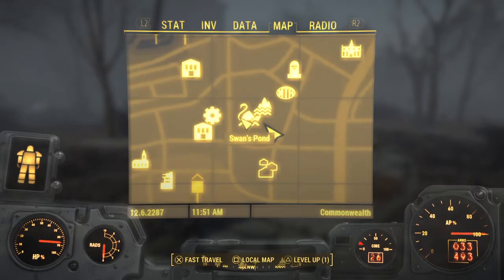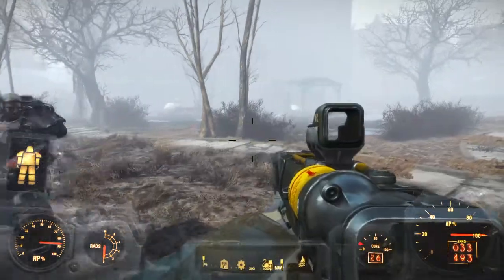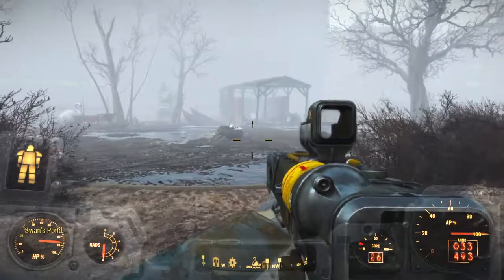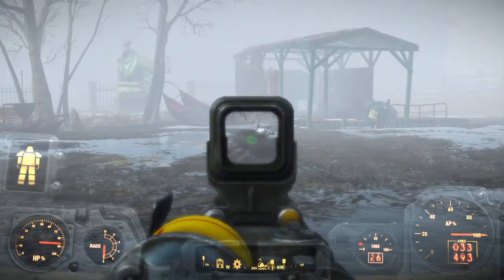It's called Swan's Pond. I'll go ahead and summon this dude and do battle. What you have to do to summon him is you come to this little lake in the middle, and there's this pile of rubble. Just shoot that, and away we go.